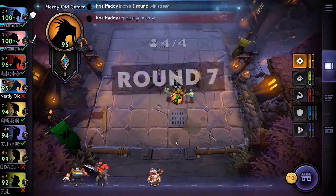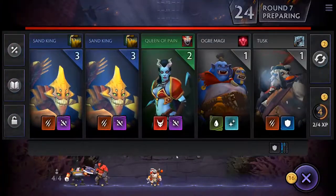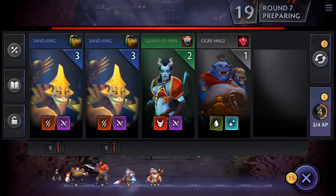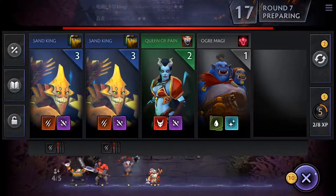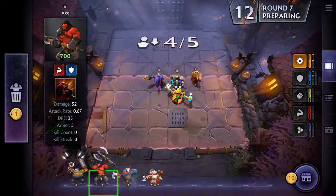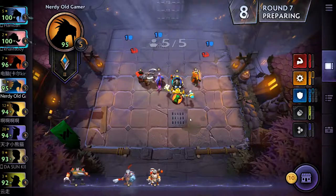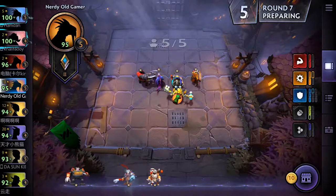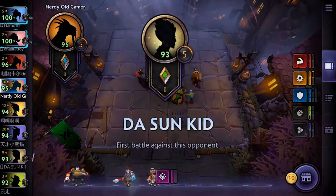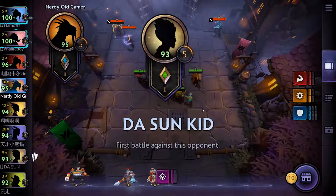But we do get the interest, so that's nice. We have Tusk — let's grab Tusk. We can't get to the next tier of Inventor yet, so we might as well get to the first tier of Warrior and Brawny. I think that'll be good.